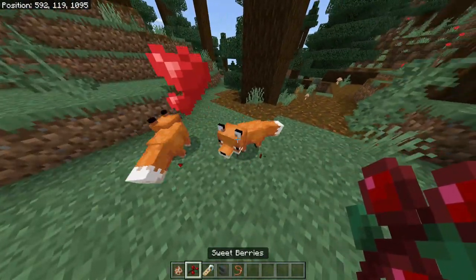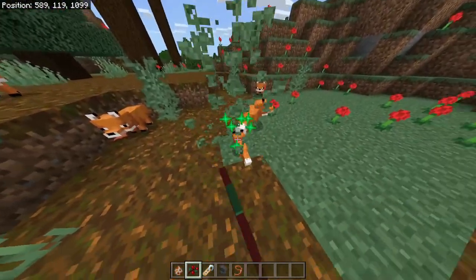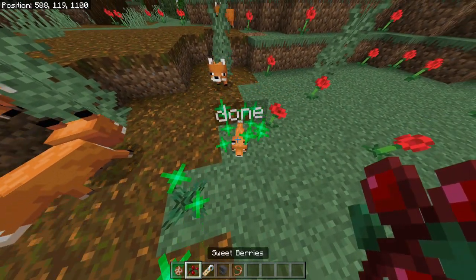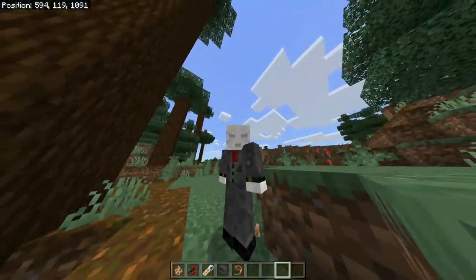To make it so they don't run away from you, what you gotta do is feed the normal foxes sweet berries. The child they're gonna have — you're gonna make it grow, you can give it some more sweet berries, and you're gonna put it on a lead so it doesn't run off.